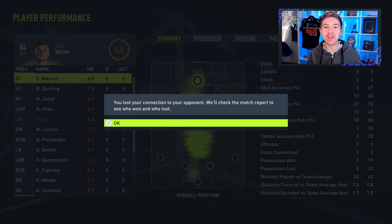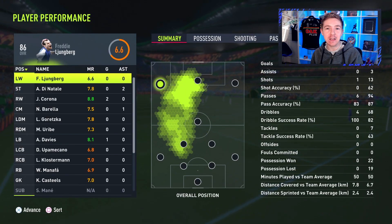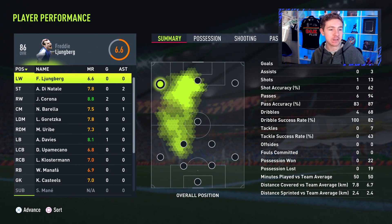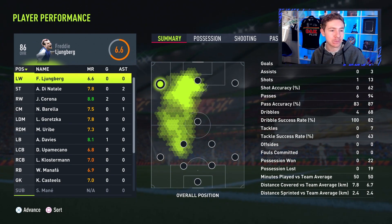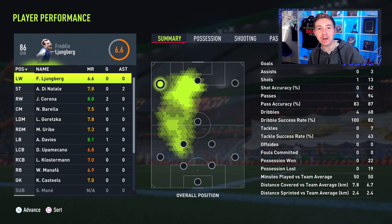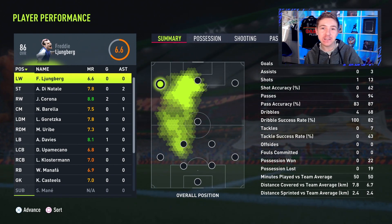We got a third goal and the opponent found the exit. Corona was excellent in that match — really took advantage of his ability on the ball, felt really fluid, and had a decent amount of output about him as well.